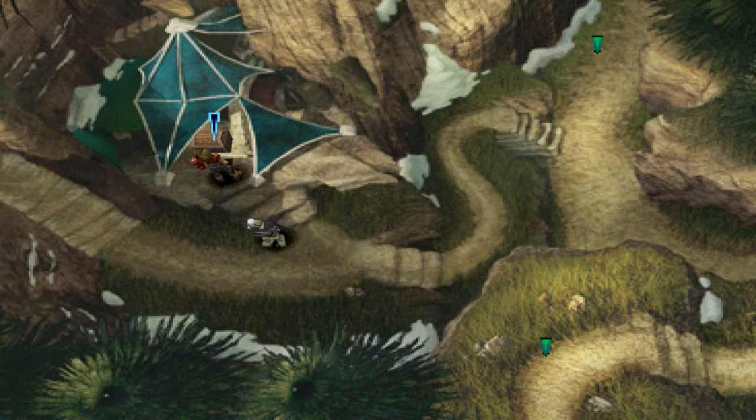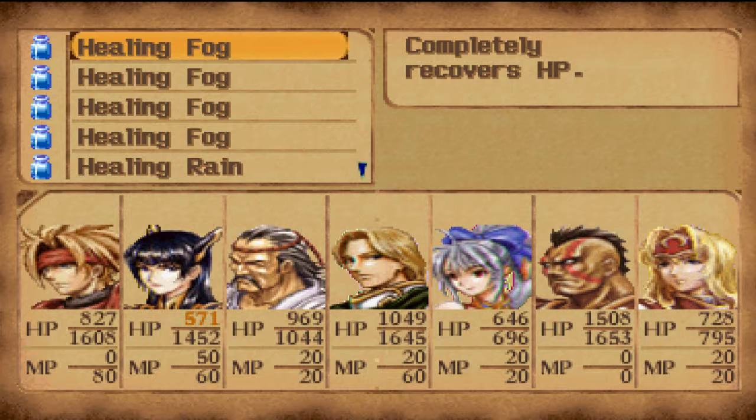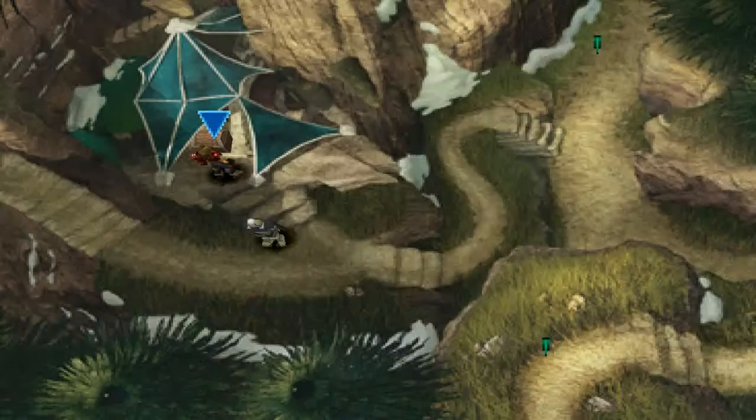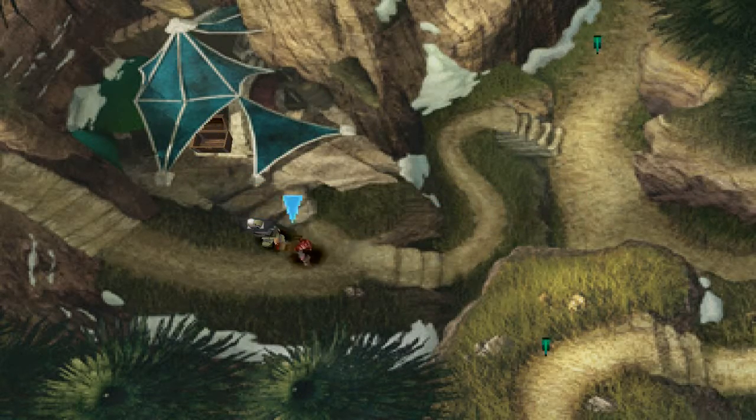Cool beans man, now I can get this. What is this? Oh my god, it's an item. What can I get rid of? I went item shopping at Deningrad but they only had healing fog and healing rain. I guess I should just use this and heal everyone's HP. I probably should have done this before I left there, but whatever. I just need room in my inventory for a mine purifier. Disappointment.